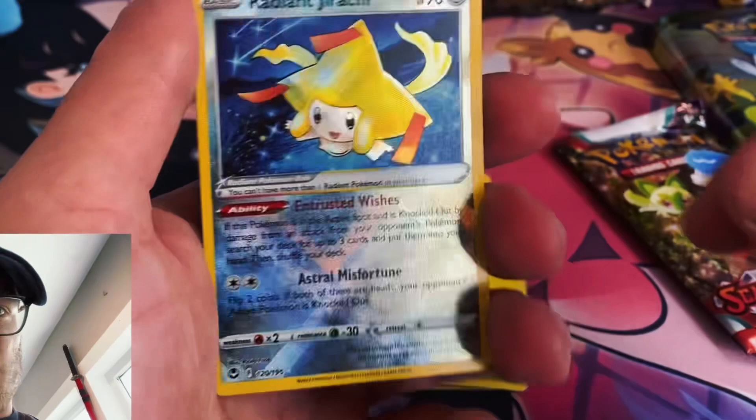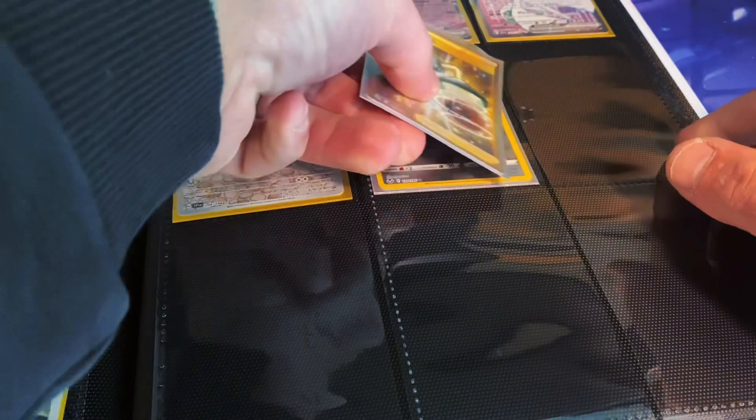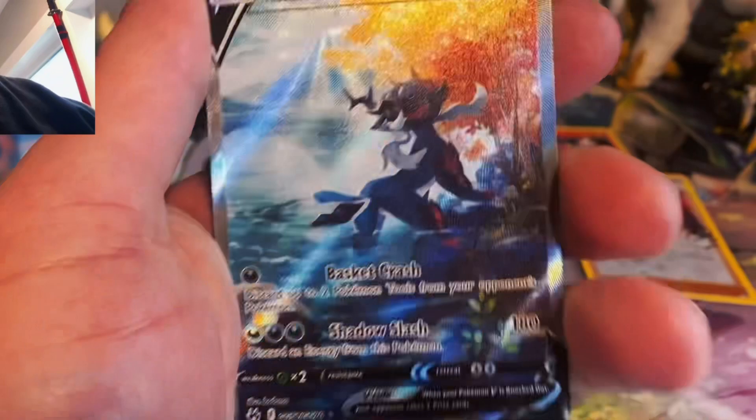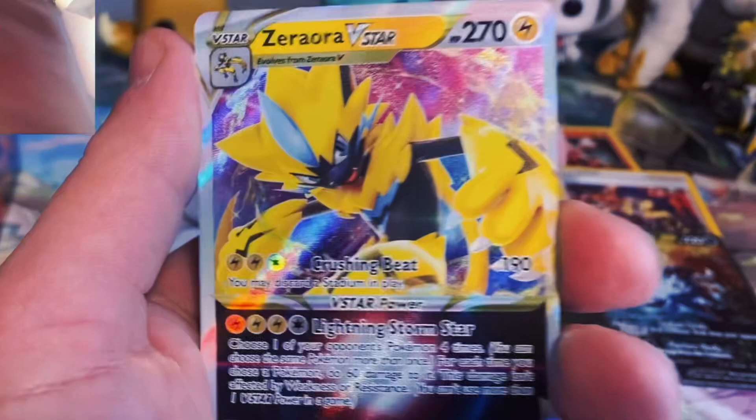Pulls from the Paldea Friends Mini Tins — Jirachi Radiant version, baby quit playing! Gold Energy Switch from Silver Tempest. Galarian Bird Tins — Hisuian Samurott V, love that card. We get a Zamazenta V-Star, baby quit playing, so beautiful.